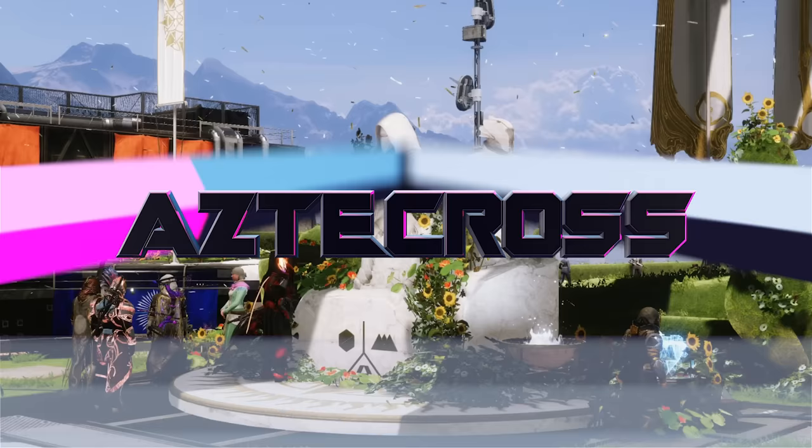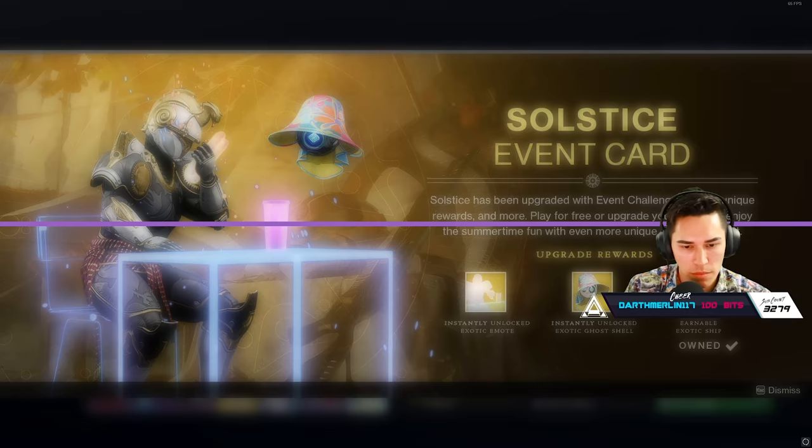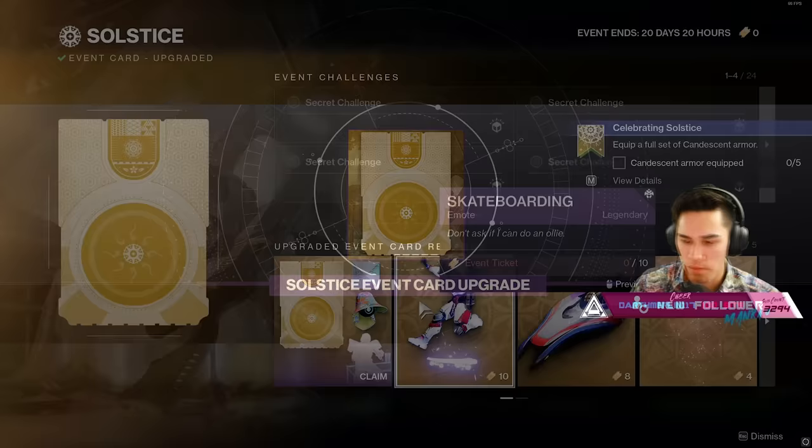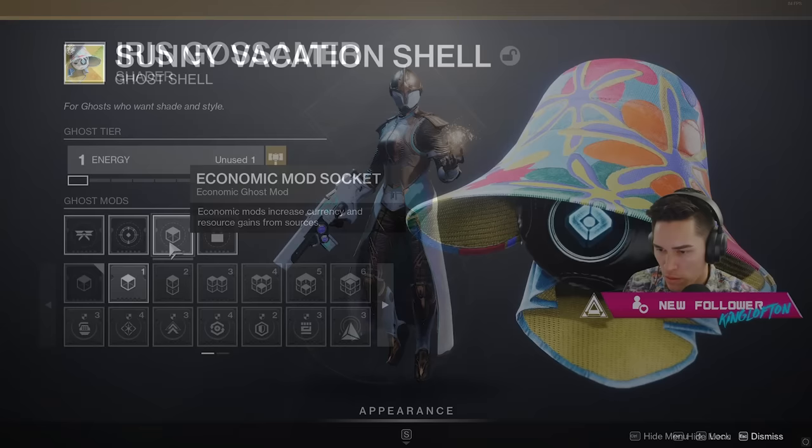Solstice 2022 is here, and today's video is going to be a complete guide on how to get through this event. First and foremost, I want to mention: you do not have to purchase the upgraded event card if you're looking to participate in Solstice. This is entirely optional. The thousand silver that you would be dropping on this card is just for you to claim the hot dog eating champ emote, the sunny vacation shell, and the previously undisclosed new shader, Iris Gazamer.